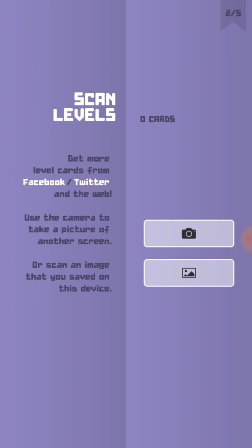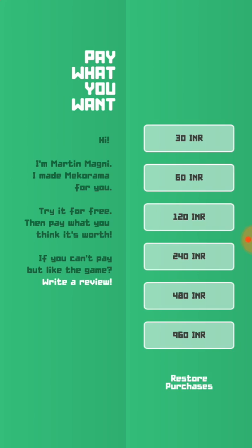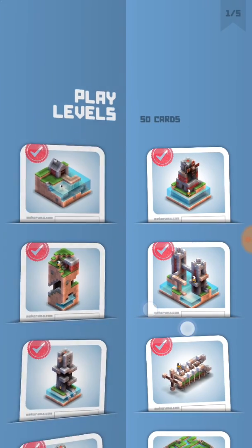So I'll just try it out. You can scan levels — that is, get more level cards from Facebook, Twitter, and the web. Use the camera to take a picture of another screen, or scan an image that you saved on this device. You can also make levels. So let's just get into it.